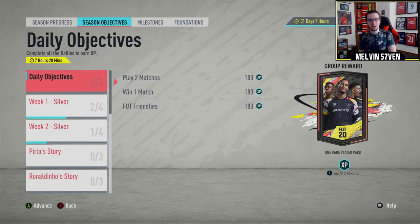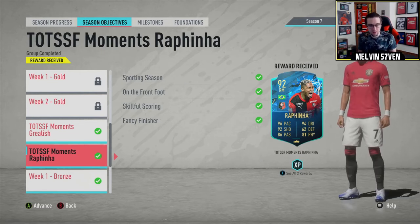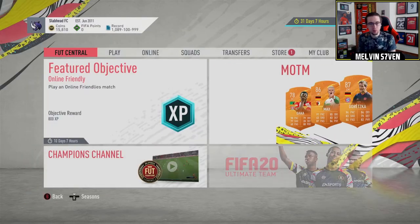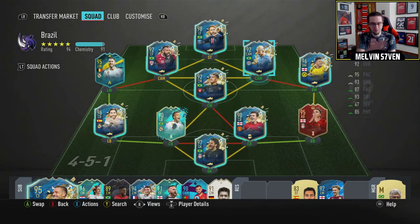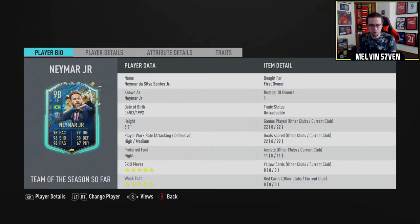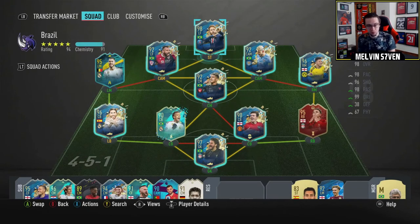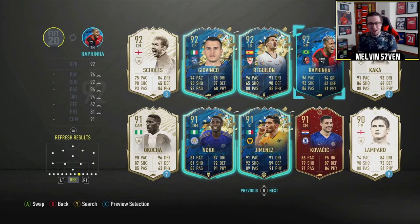I did redeem the Rafinha moments card but it didn't record, so you can't see me redeeming it, but it is done. I'm not sure what I'm going to do with the card - obviously he'll get a strong link to Neymar so I can put Neymar up front and change the formation to have Rafinha on the left or right. Neymar is by far the best player I've used this FIFA - considering I'm a bang average player, a goal contribution and a half every single game is incredible.